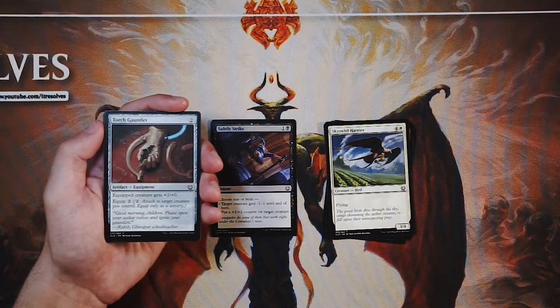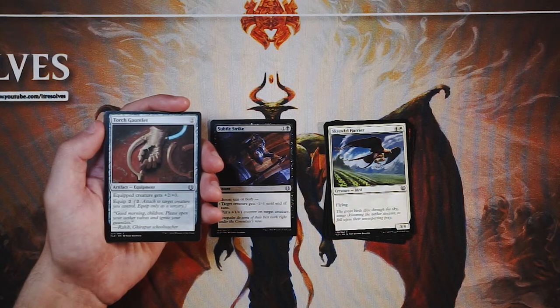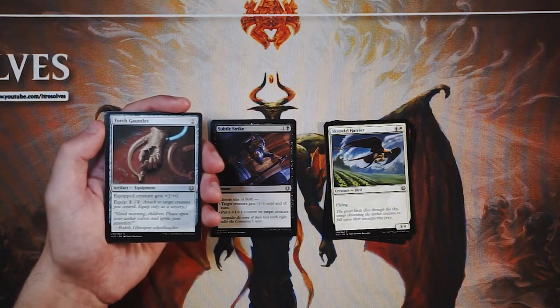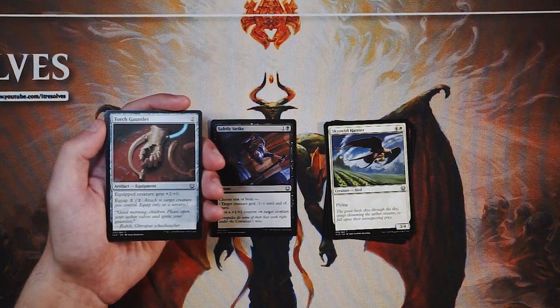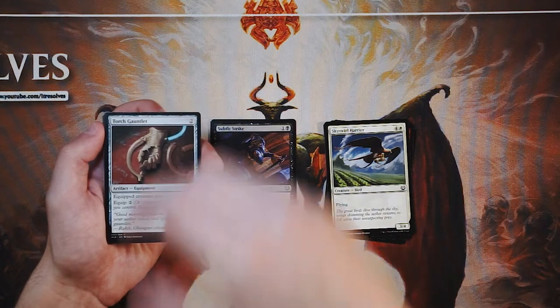Torch Gauntlet is an equipment for two mana — the equipped creature gets plus two plus zero, and the equip cost is two. It has artifact synergy in this set, worth noting. Also, being an equipment rather than an enchant creature means you're not losing value if your opponent kills the creature it's attached to — yes you have to re-equip, but you don't lose the Gauntlet. That said, it's not a great equipment. It boosts power and will trade up a lot, but it's just not amazing. I would pass on this — definitely not a first pick.